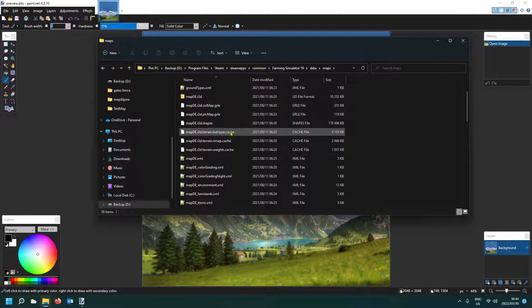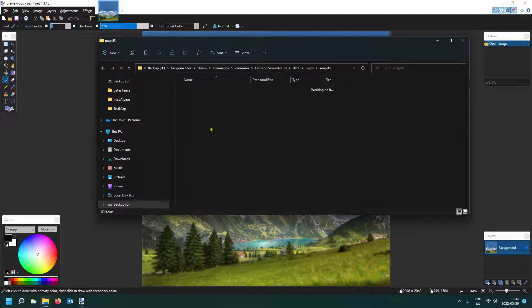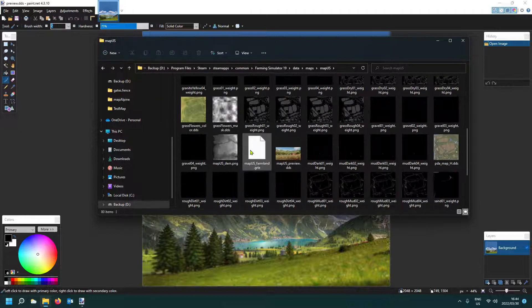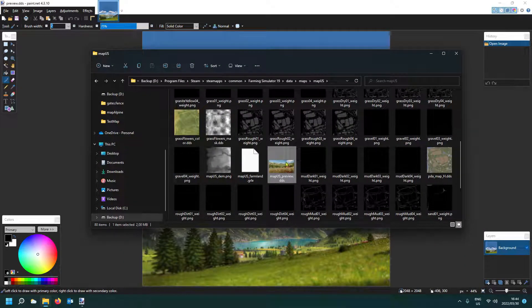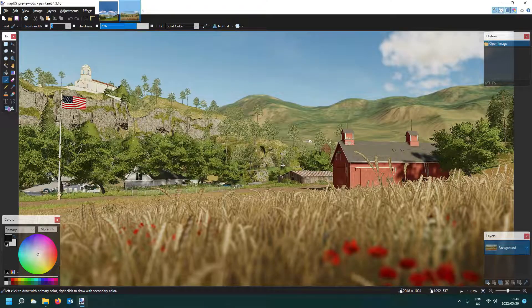You have to go into that directory — and here we go, there it is: the preview file. In the old game it was called 'preview', and in the new game it's also called 'preview.dds', but this one is 'map_us_preview'. I'll open it up.